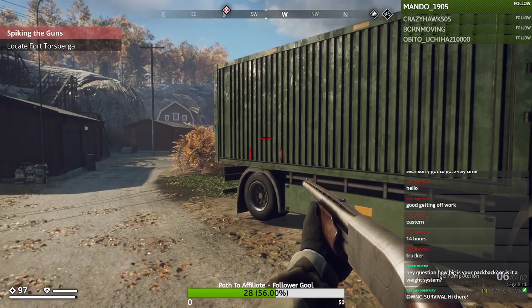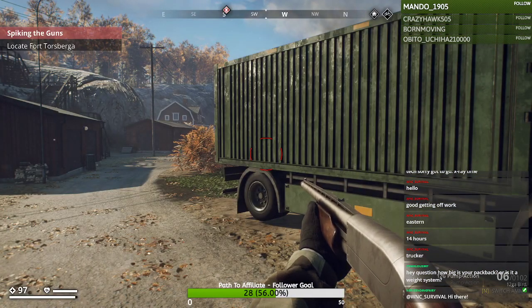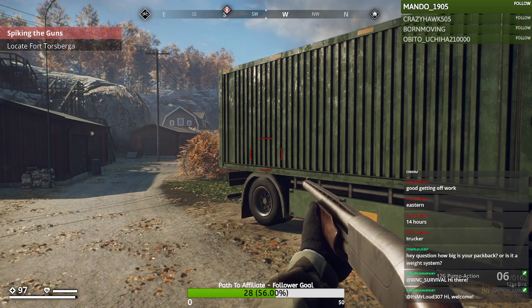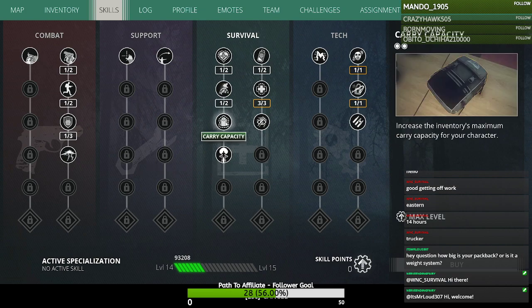There is a weighted system here. You have the weight shown down here, and there are a couple of skill points you can invest in — carry capacity — but initially it's about half of 96, I think.